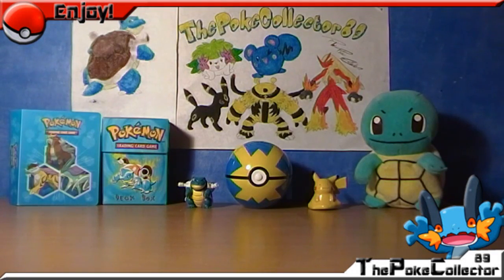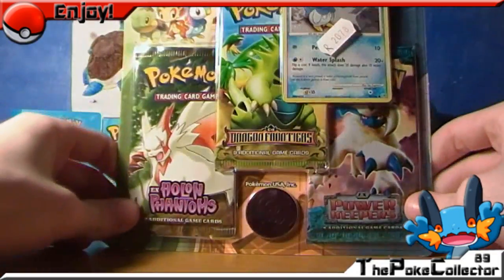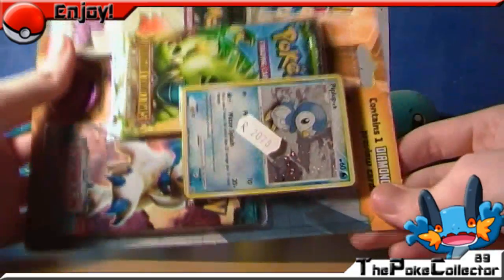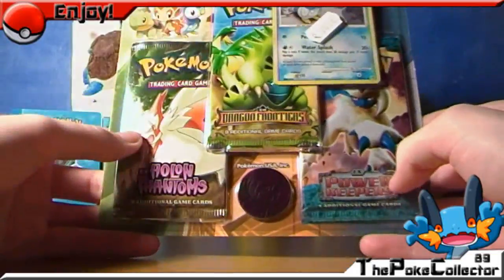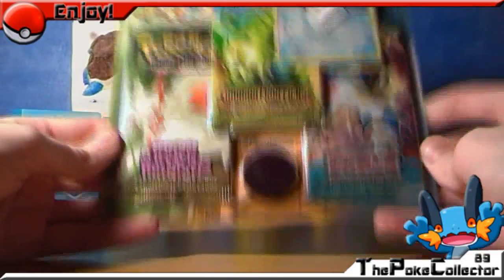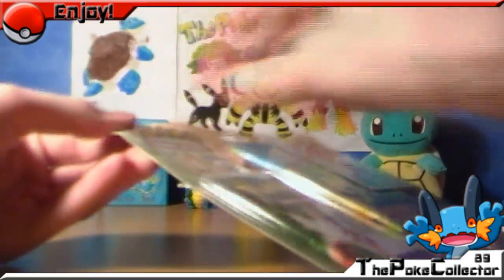Hello Pokemon fans of the world, TPC here again and today I got a special treat. This time I got a Diamond and Pearl blister pack, one of the older school ones — the one with Piplup, Chinchou, and... never mind, the picture is there and I wasn't looking at it. You get a Holon Phantoms, Dragon Frontiers, and Power Keepers in this. Hopefully I can pull something good. I got three of these so I'll be opening one in each video, not all three at once.